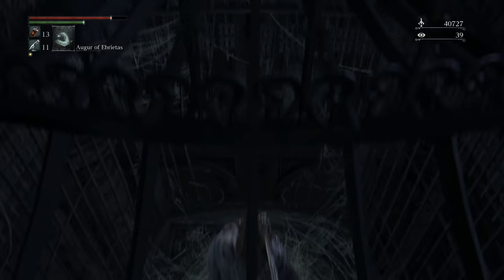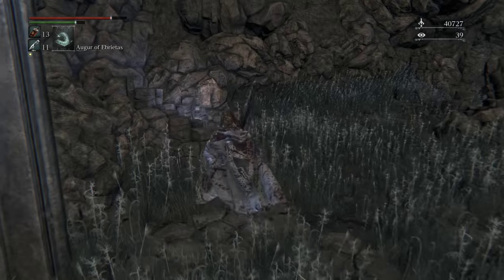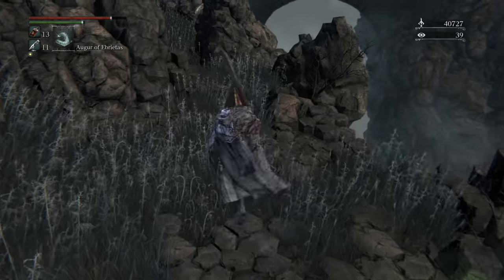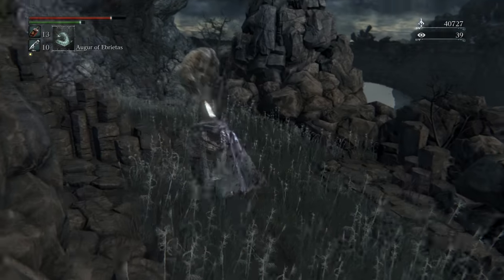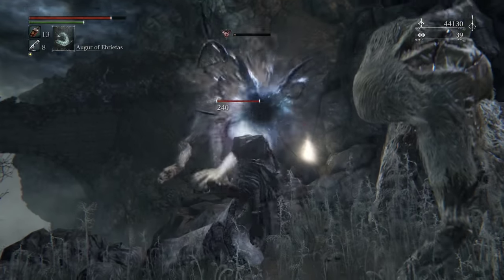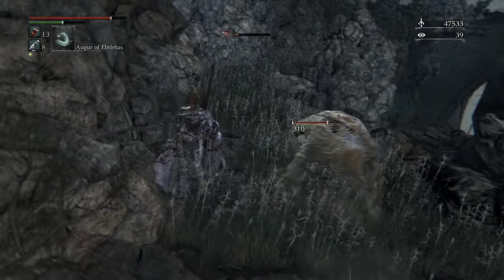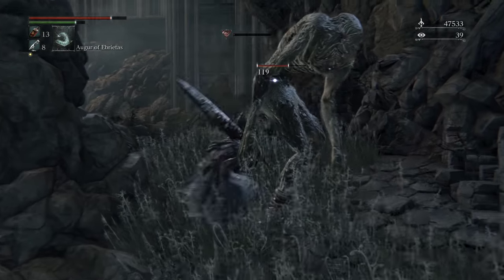We'll take this elevator real fast — this will bring us down to a very nice little shortcut. This is another shortcut we get later. But there are some giants out here we can just auger. Let's grab the iron, which we don't really need — that's just a weaker version of the one we already got. If we run all the way down here, it'll take us back to the other area, but we don't really need to go there.